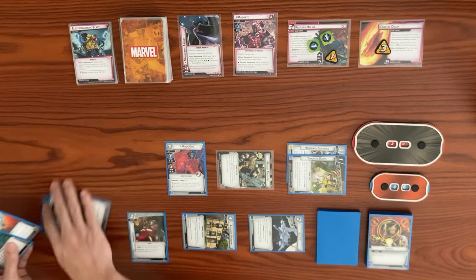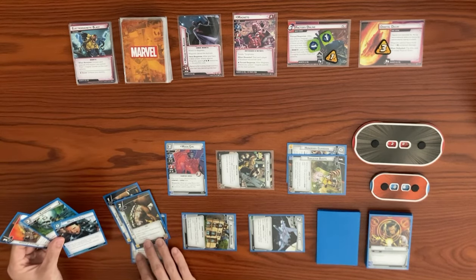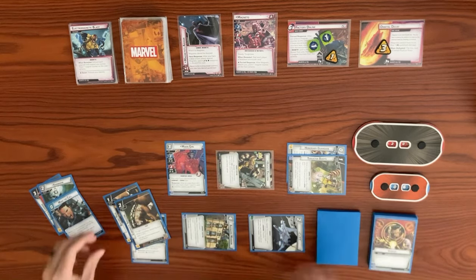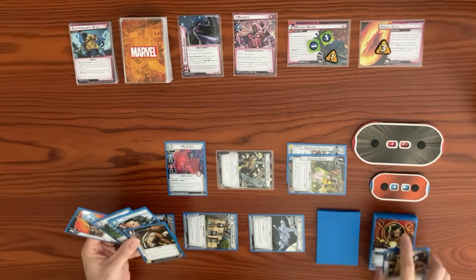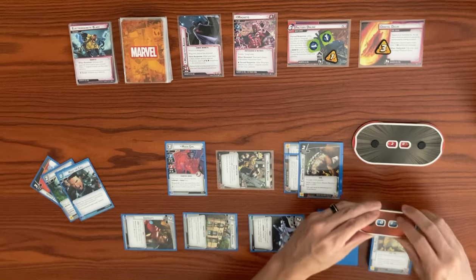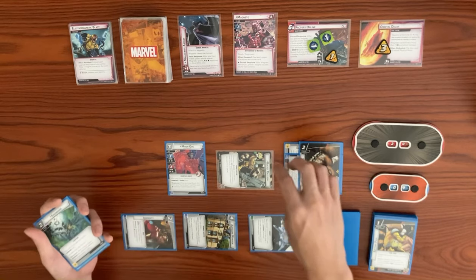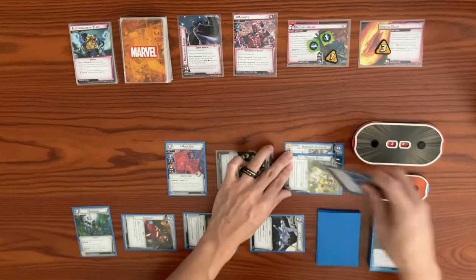I think we play the Cyber Kinetic Skeleton here. Exhausting Ingenuity generates a mental resource; with a second resource we can play it. Cyber Kinetic Skeleton gives plus three hit points and in hero form Rocket gets plus one attack, so hit points go from six up to nine and max hit points become thirteen. Then we use two resources to play Nowhere — we have the Guardian trait thanks to Honorary Guardian. Nowhere increases ally limit by one, so we can now have four allies.